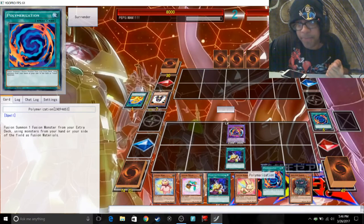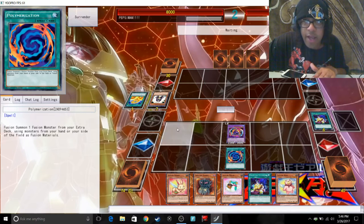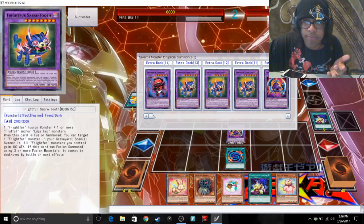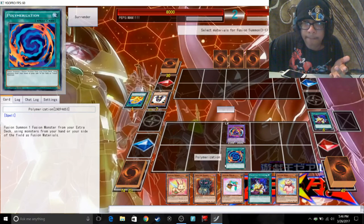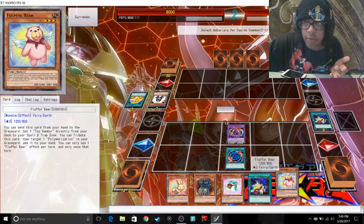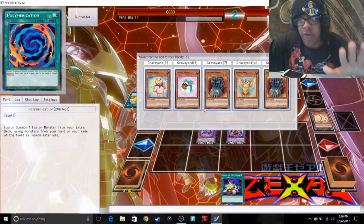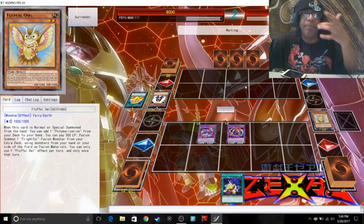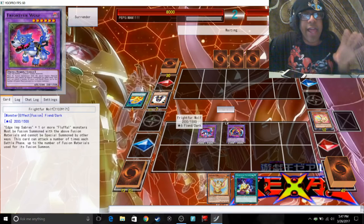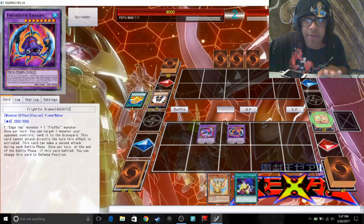I was going to use Chain but let me hold off on that. Attack with Kraken, and then I want to bring out Wolf. One, two, three — kabang. That's four materials I use. Special summon Wolf — add another Owl to my hand. Since I used four materials to special summon Wolf, I'm able to attack four times this turn. But I can't attack with Kraken.